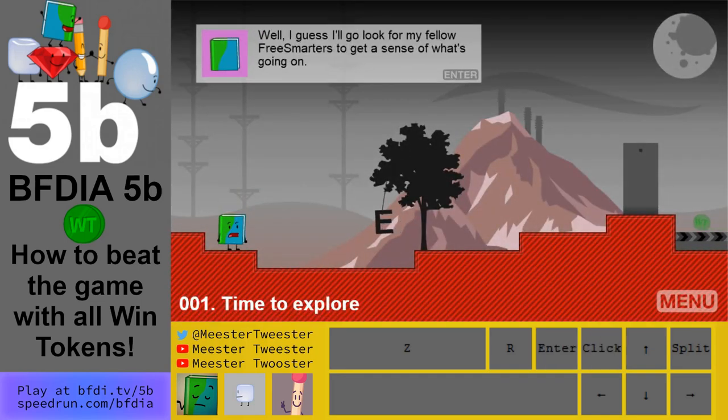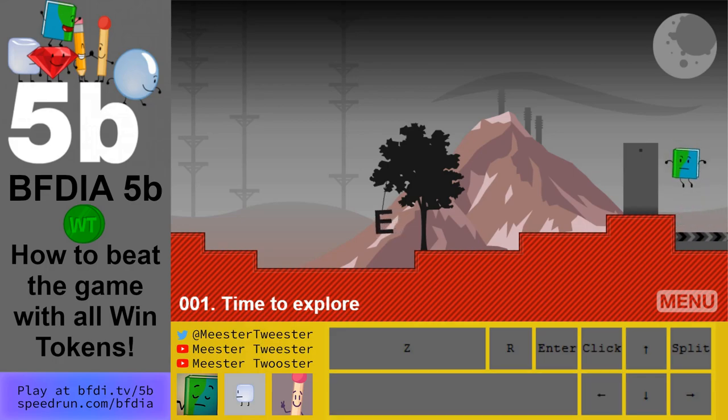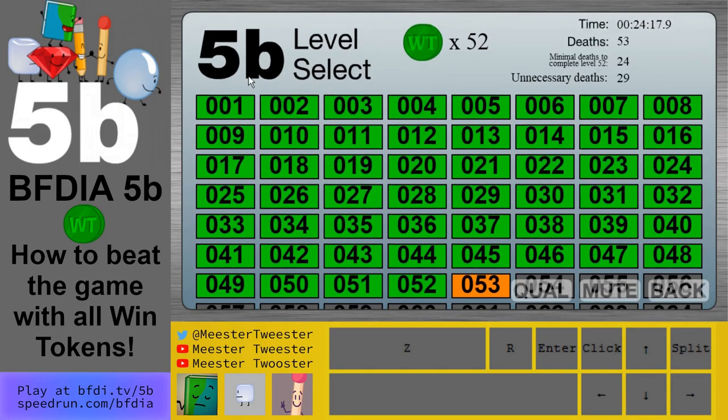We're going to click continue the game and here are 52 win tokens — if you get all of them they're all green. A lot of them are hard to find or difficult to get. I'm also going to be skipping through the text, and I have a keyboard visualizer at the bottom if you still need help. These are transparent before you beat the level with them — they look yellow and then turn green afterwards.